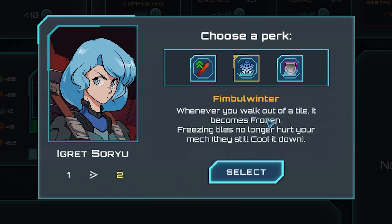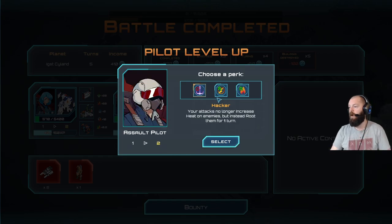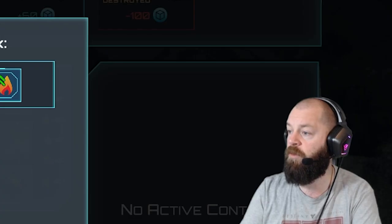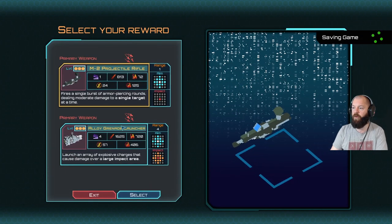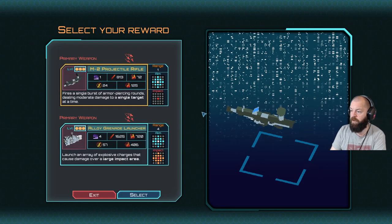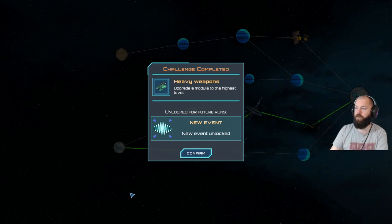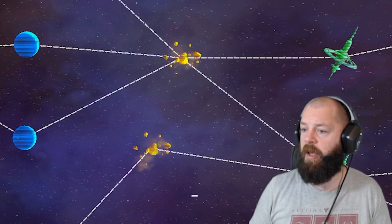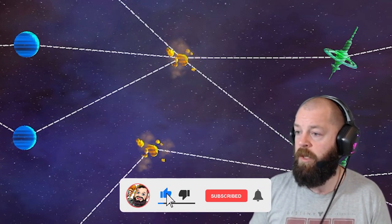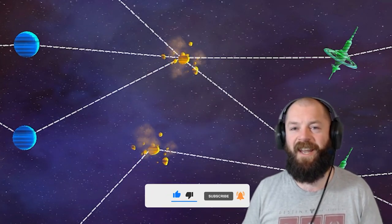New perk options: 'Fimble Winter' - whenever you walk out of a tile it becomes frozen, and freezing tiles no longer hurt your mech but they still cool it down. 'Hacker' - your attacks no longer increase heat on enemies but instead root them. And plus 20 action points - I'll take that. Level three upgrade: alloy grenade launcher with range of four. That's been Ignited Steel Mech Tactics, everybody. The game releases today. If you liked the video, hit like and subscribe. Thanks very much for watching, and thanks to the developers for the key.